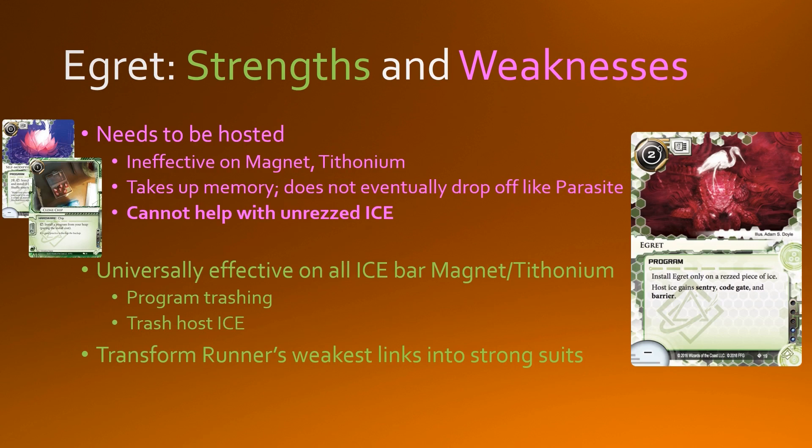This is actually quite important because the corp doesn't really have much counterplay to that. There are no corp effects that remove subtypes from ice. As such, the only way the corp can interact with Egritte is to either fire program trashing effects or to trash the host ice itself. This means that if you can come up with a breaker suite as the runner which allows you to transform your weakest links — for example, a shaper might not be very good at breaking big sentries — if you can transform those big sentries into big code gates and then efficiently break them, you are doing a lot of work with that Egritte.